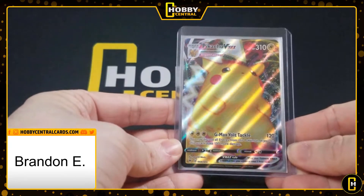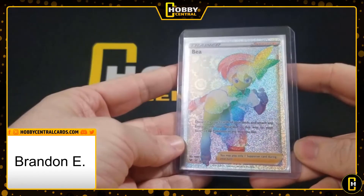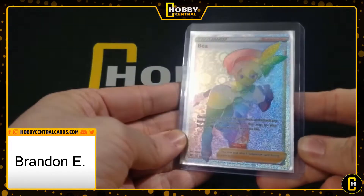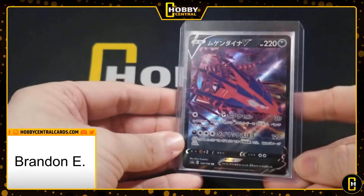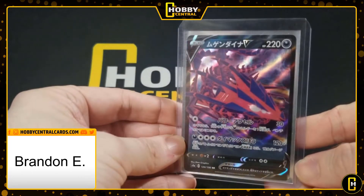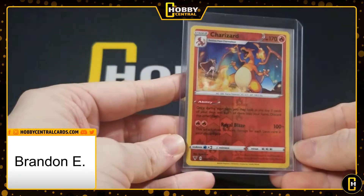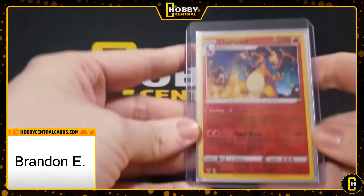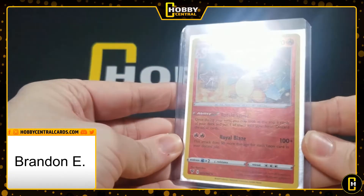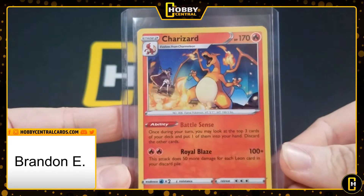A Pikachu V-Max — another very common card this submission. A rainbow rare Beedrill — this one actually has some really cool texture to it also. An Eternatus V from Shiny Star V. The Vivid Voltage Charizard reverse, square reverse hollow, whatever you want to call it — he's actually got two of those, and a regular rare too just for the heck of it. That's just a great piece of artwork honestly.